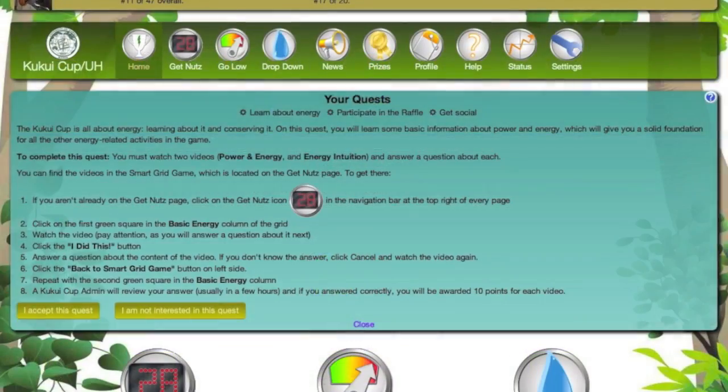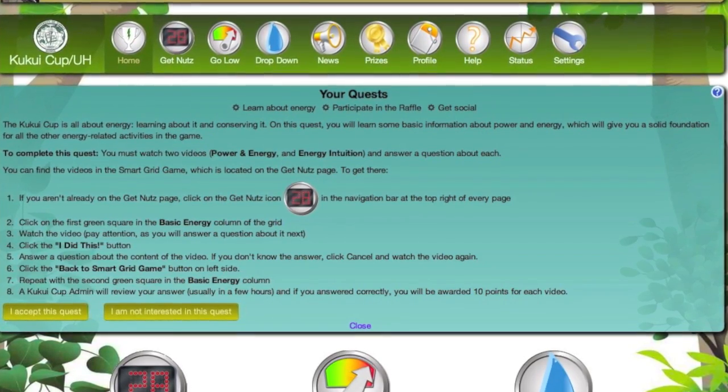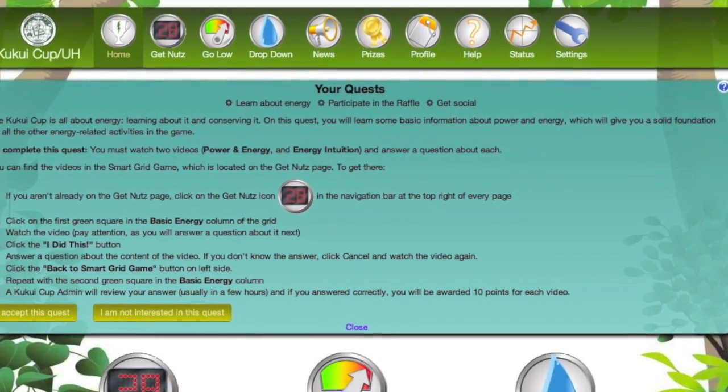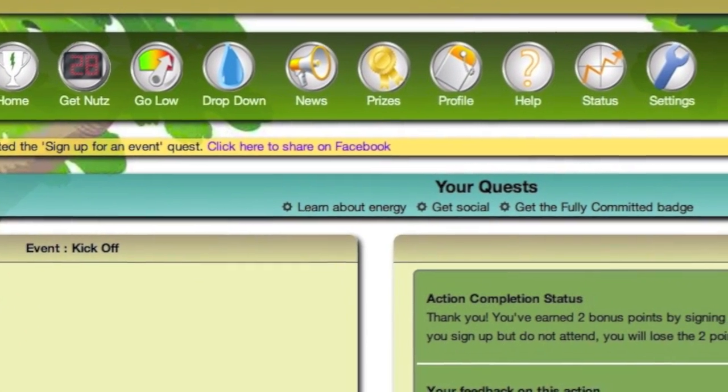To see a quest, simply click on the title link and a description of the quest will be revealed. If this is a quest that you want to do, click on the button to accept it and start following the instructions. Each time you complete a quest, the system will notify you and provide a new quest for you to try.